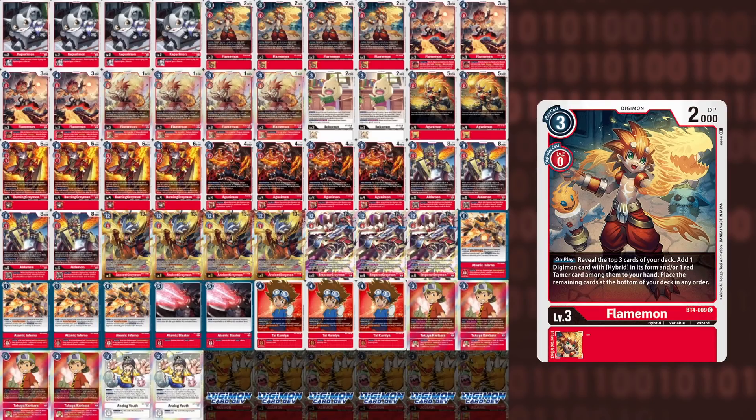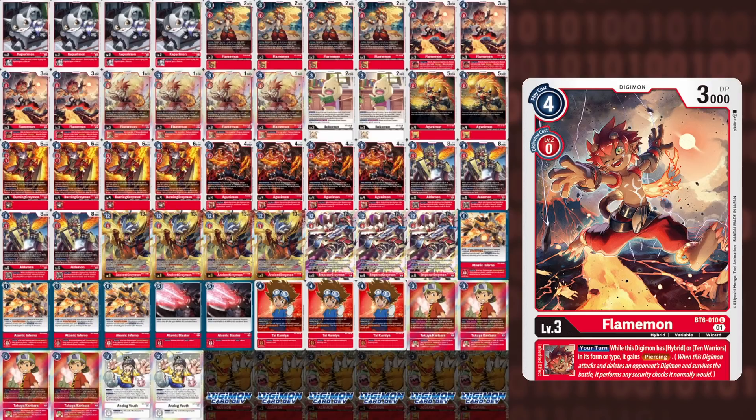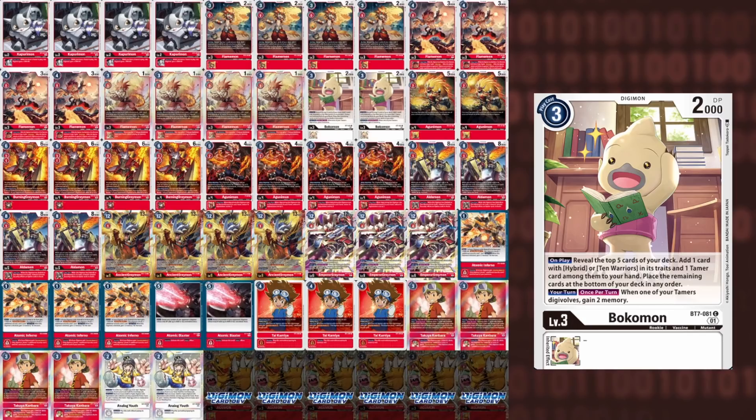BT4 Flamemon checks top 3 and adds a Red Tamer and a Hybrid Digimon — it adds both. Whereas BT7 Flamemon checks for Takuya, Hybrid, or Susanomon and grabs one of those, but its ESS is: when destroyed, you may play a Takuya from your hand for free. And then BT6 Flamemon gives you Piercing if you have Hybrid or 10 Ancient Warrior. So Ancient Greymon with Piercing is very menacing, because you can swing into a body, remove the body, and still deal the damage — playing around blockers as well, which was previously one of the issues of Ancient Greymon. All 3 Flamemon are very potent in this deck. And then you have Bokomon, who provides additional consistency. Checking top 5, he searches for Ancient Greymon alongside Hybrid and 10 Ancient Warriors, grabs any of your Tamers, and gives you memory back if you go into the Hybrid Digivolution. Bokomon is just a super powerful card.